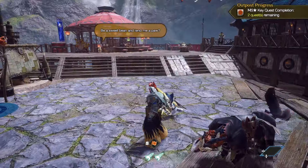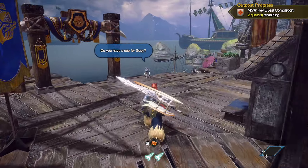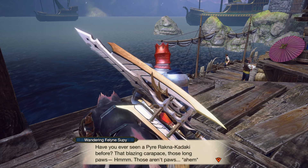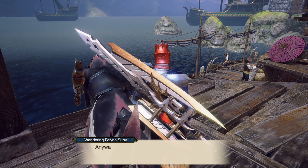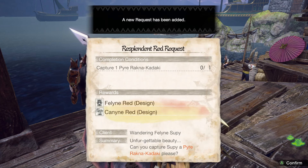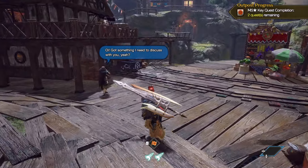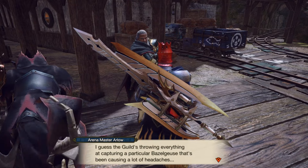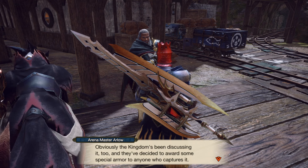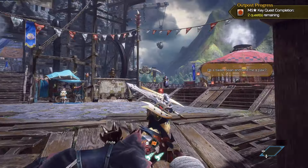What do I have - oh, Chameleos, Kushala Daora, Teostra. And I have to do two of these three - I guess it's Chameleos and Teostra, because I want Teostra for gear and I don't really like Kushala Daora. I don't like Chameleos either but this one's just boring. I'll have to hunt it eventually anyway. So they have a particular Basarios to capture but it's just a Basarios - it's not a specific one.